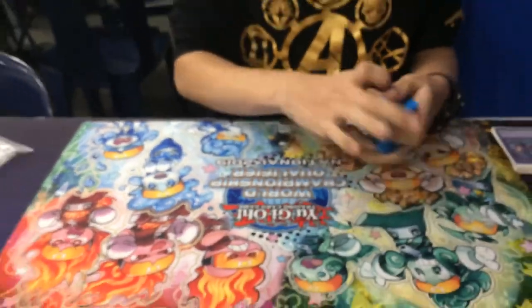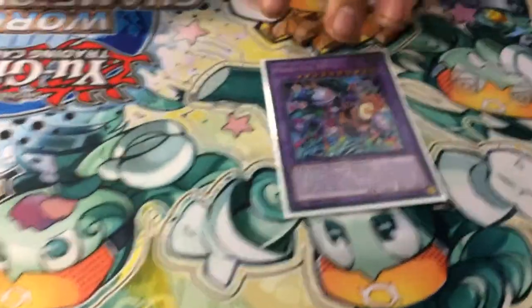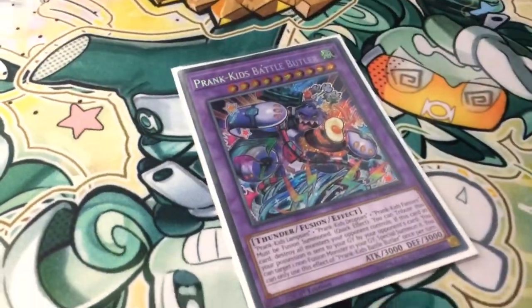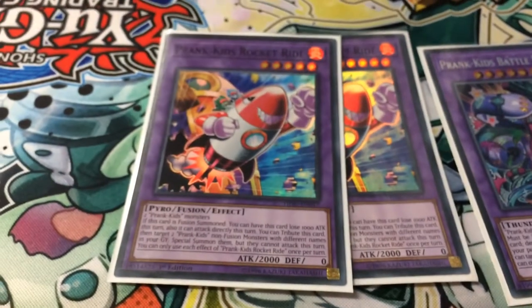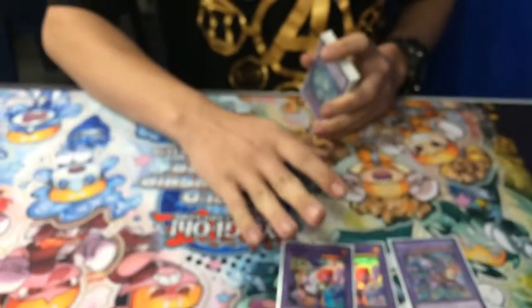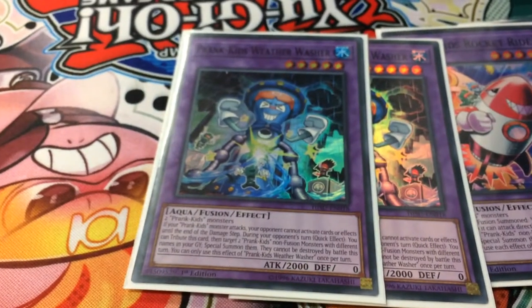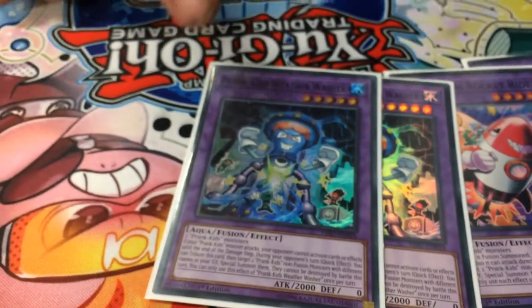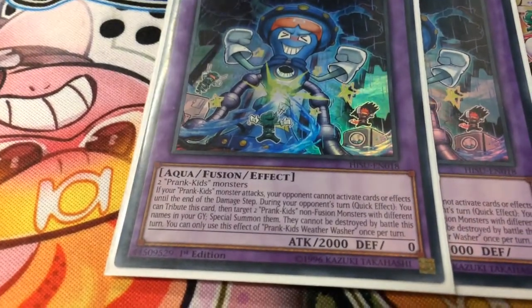Now the Extra Deck. One Battle Bopper: quick effect that lets you clear your opponent's front row — that's great. Two Rock'n'Roll: this card can lose 1,000 attack to attack directly, which is situational; you can also tribute it to get two Prank Kids non-fusion cards from the grave and special summon them to the field. This one does the same thing but on your opponent's turn, and Prank Kids monsters cannot be targeted by Prank Kids monster effects.